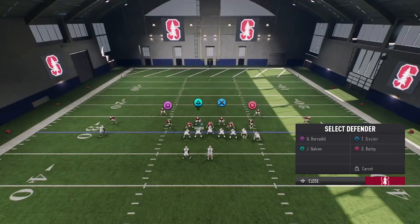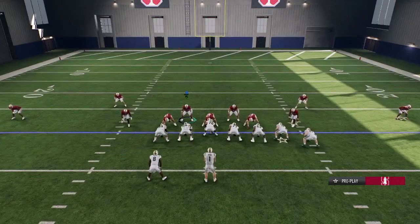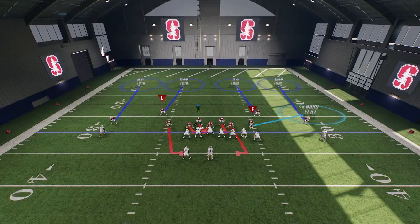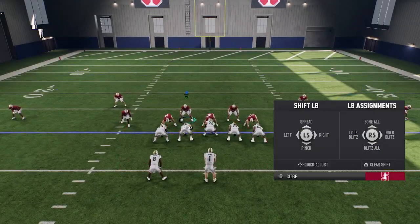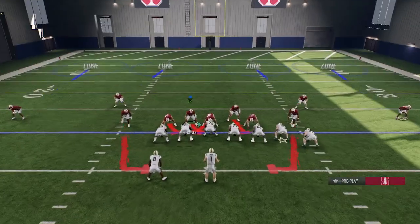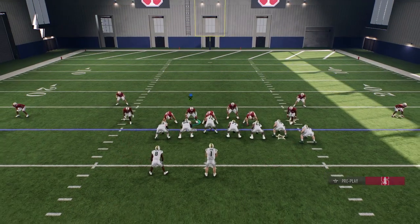You don't have to double tap this one — there's just one click. You would just click right on the left arrow, then blitz all. Just like that. And like I said, pass commit and QB contain if you know they're throwing, and the pressure should be crazy.